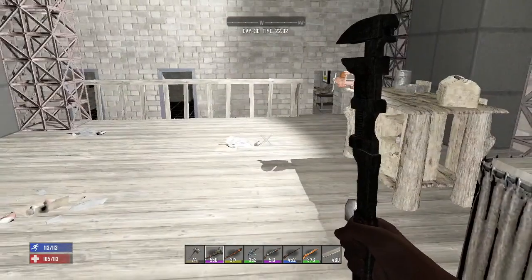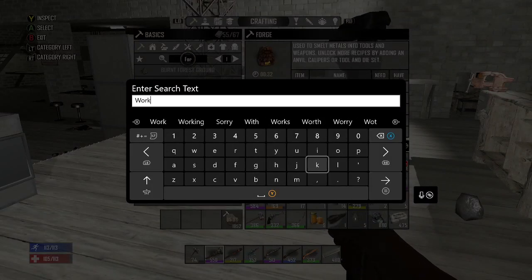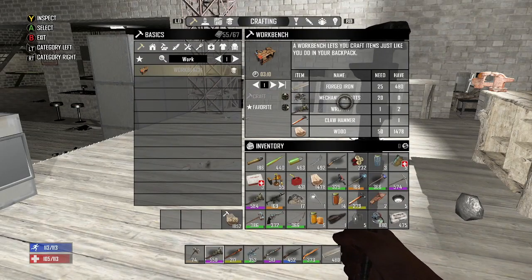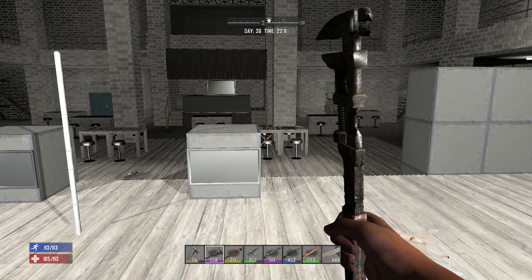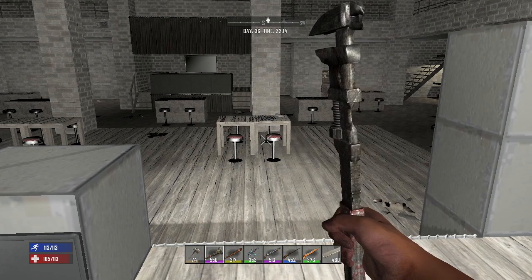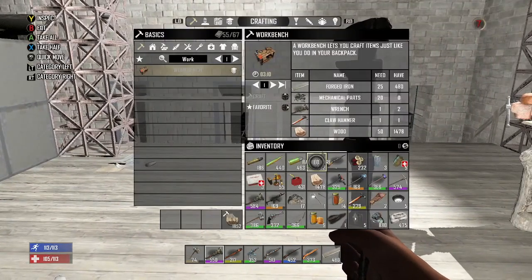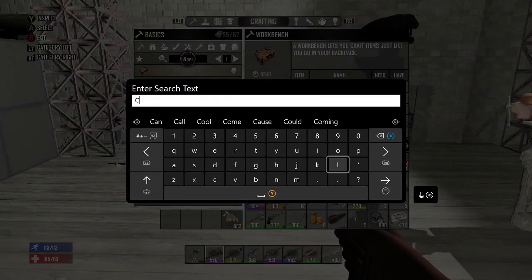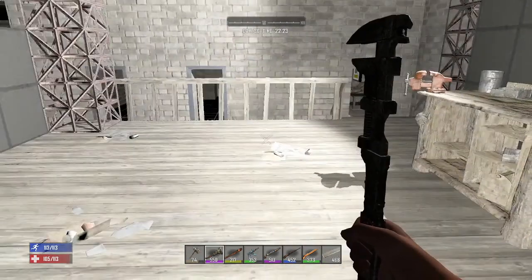Another common question: how do you make the workbench? Just search for 'work' in the crafting menu. Get the workbench down early if you can. It takes forged iron, mechanical parts, a wrench, a claw hammer, and wood. The two hardest things are probably the wrench and the mechanical parts. Mechanical parts can be found from leather reclining chairs, gas pumps, and shopping carts — those are your big sources. The claw hammer requires forged iron and wood, so you need the forge first.